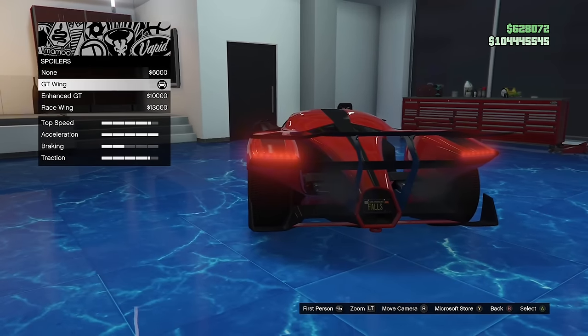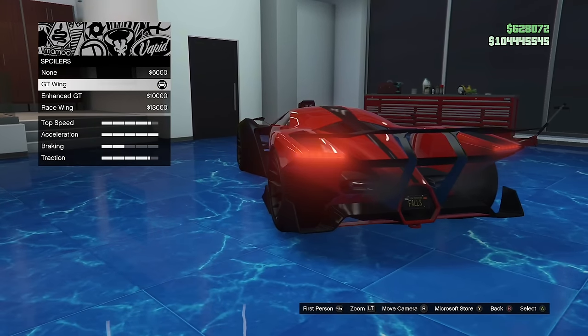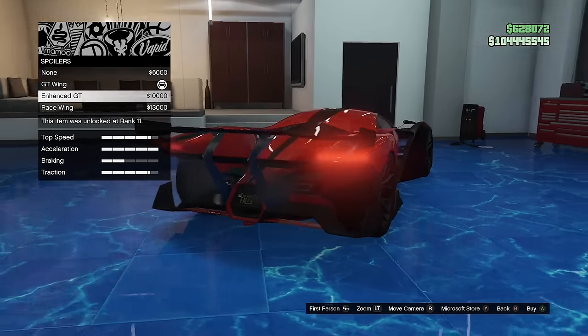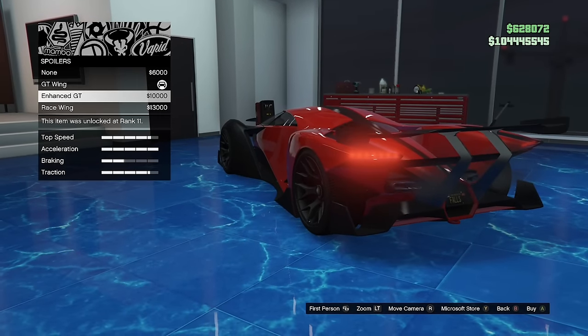The X80 Proto has a wing called the GT wing, which already costs a lot of money in and of itself. However, you can pay an extra $10,000 to add two small pieces on the end of it, making it the enhanced GT wing.